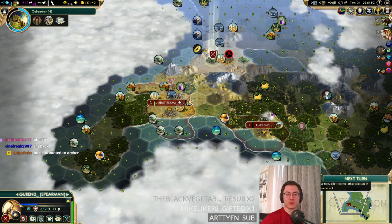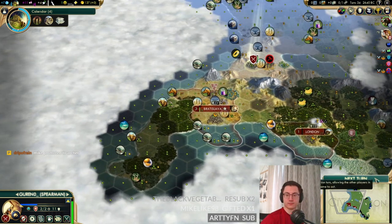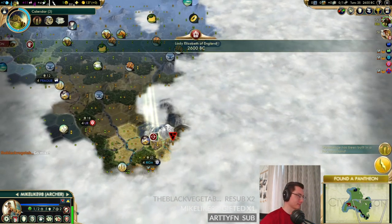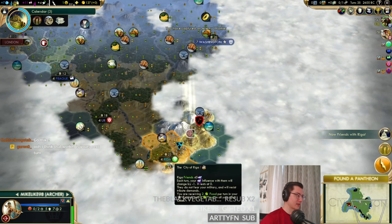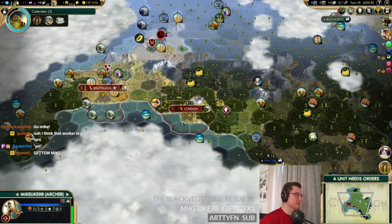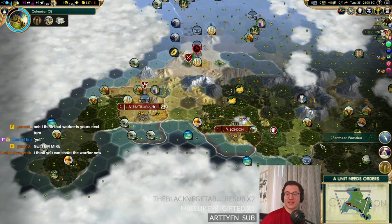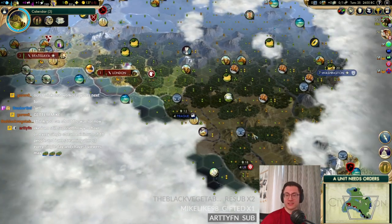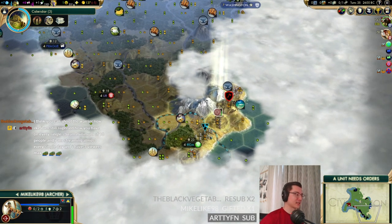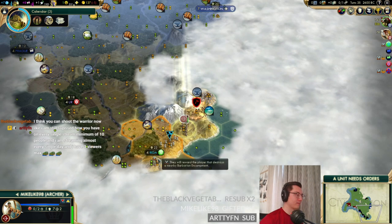I think the stream issues are my internet connection — that's a shame. Mike promoted to an archer — yes, Mike grew up! We returned the worker to Rega and we have a pantheon. I think we just take faith from natural wonders. My reasoning is that we're growing five turns and then we'll get back to working it. The worker is yours — yes, we can return it. We can almost let this camp abuse the city state a bit more, but the idea is to clear the camp and get Rega as big allies.